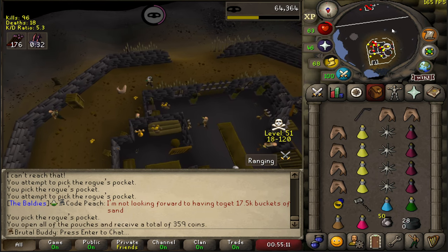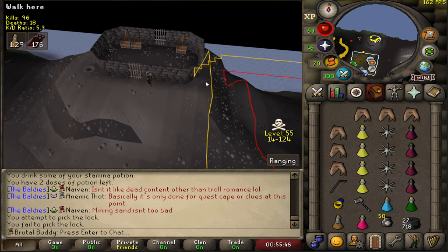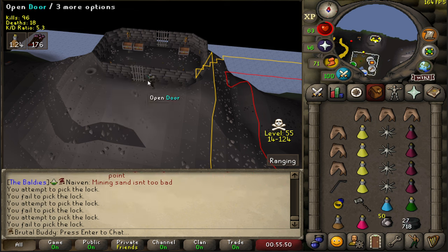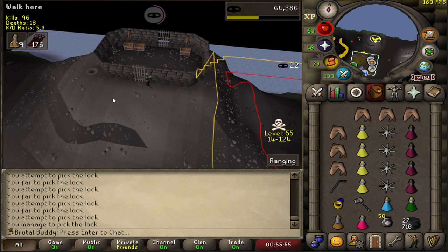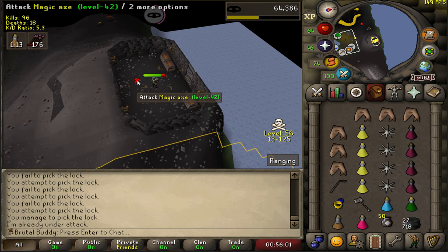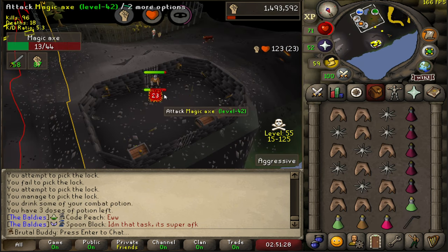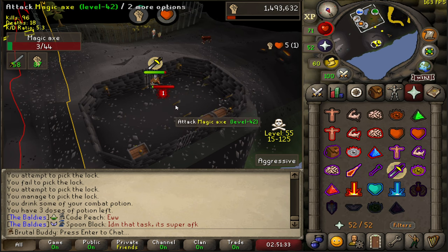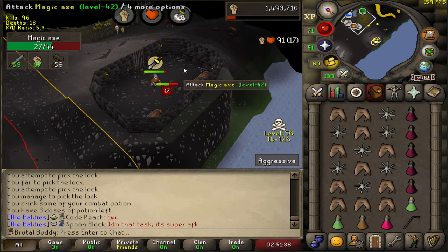Let's picklock and enter the room. You fail to pick the lock — seems I'm quite good at pickpocketing but I suck at lockpicking. Finally made it to the room. It's a quite nice area, not so much PK going on here at the moment, and it's singles as well so it's not so dangerous. I changed my attack style because I need to train my strength as well — so this is a good task for that.